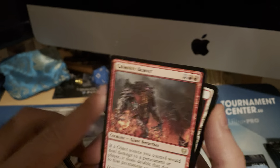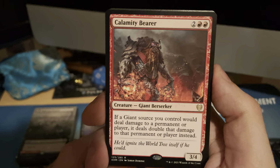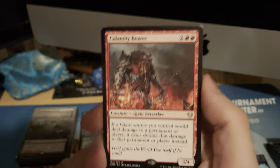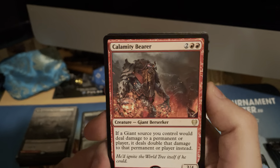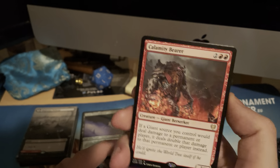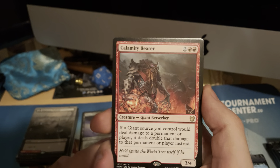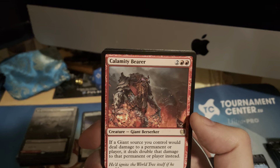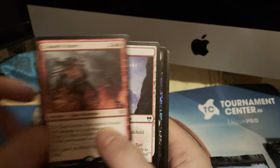Calamity Bearer — a giant berserker. If a giant source you control would deal damage to a permanent or player, it deals double that damage instead. Cost is four mana. So you build a giant tribal deck. Does this work with adventure sorceries since they're giants? It's not a creature so I'm not sure, but still — giants deal double damage. With giants that deal damage in different ways, giant tribal is very much real. Maybe I'll take my Izzet deck into a giant deck.